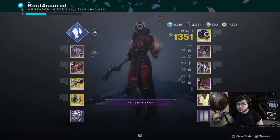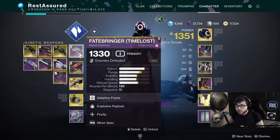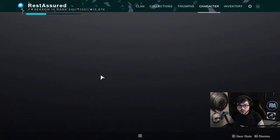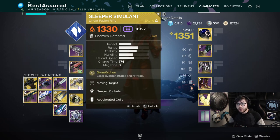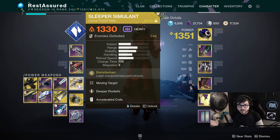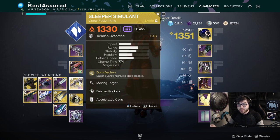This build is centered around the Stasis subclass and some of the buffs we're getting with the 30th anniversary. Starting off with weapons: I have Fatebringer, Cotidian Coordinate, and Sleeper Simulant. I'm running Sleeper because it's getting buffed — four in the magazine and a damage increase. You might wonder why not Black Spindle, but we're still in the same season with Particle Deconstruction, so pretty much nothing beats that. 1K Voices is also still good, but I'm going with Sleeper for the buff.